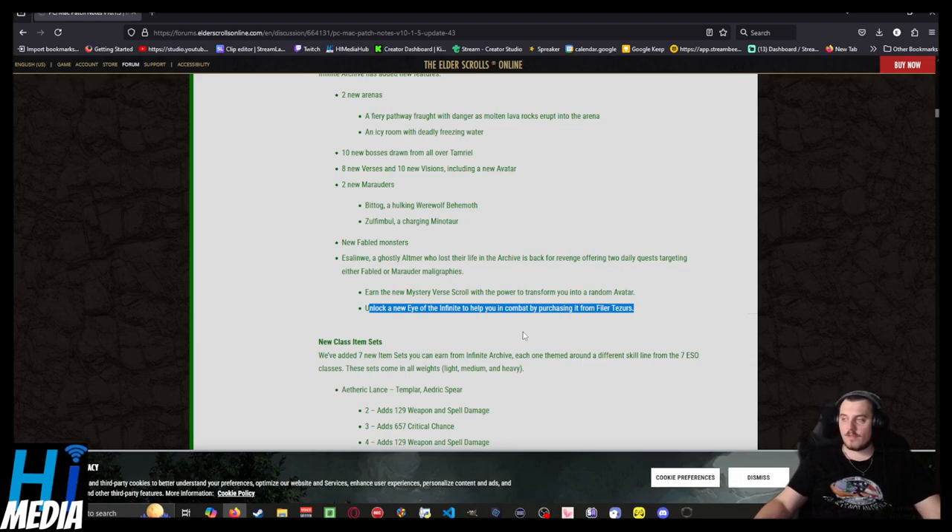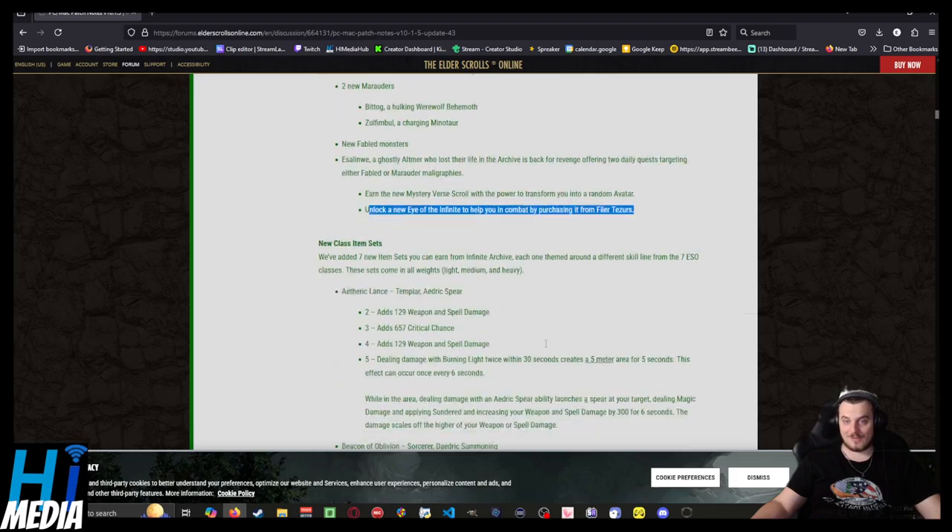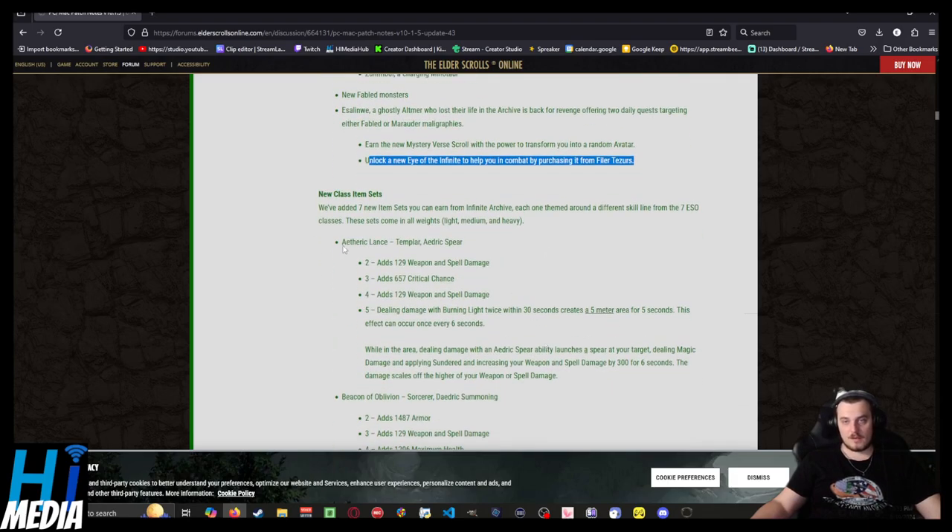New class item sets. One of the things I love most about the Infinite Archive is the class sets. Templars have the Aetheric Lance: dealing damage with Burning Light twice within 30 seconds creates a 5-meter area for 5 seconds — this can occur every 6 seconds. While in the area, dealing damage with an Aedric Spear ability launches the spear at your target, dealing magic damage, applying Sundered, and increasing your weapon and spell damage by 300 for 6 seconds. The damage scales off your higher weapon and spell damage.